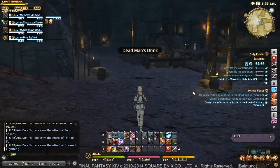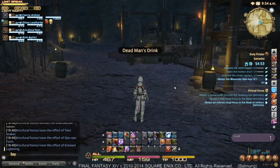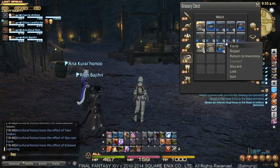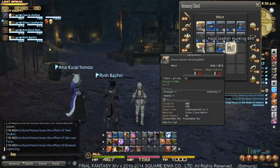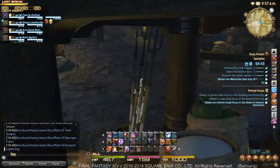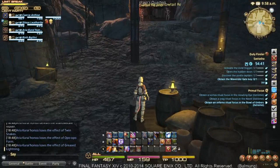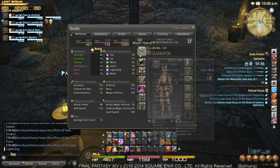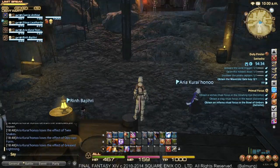Whenever everybody else finishes rolling, we're going to go ahead and equip it. We'll open our armory, go into our belt section, right-click and equip our ethereal plate belt. The hard leather hunting belt is going to be replaced by it. We're good to go. We could have bought one on the market board, but I wanted to show a way that you could equip a bunch of gear just by interacting with NPC vendors.